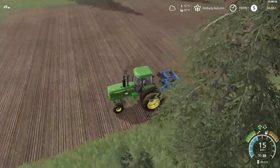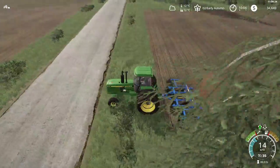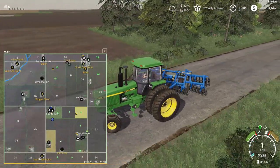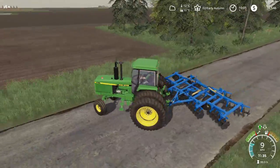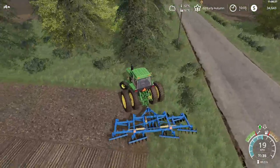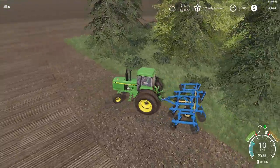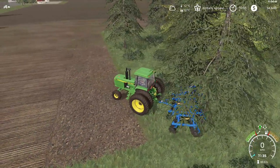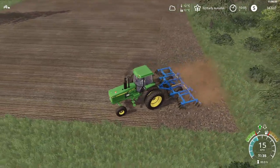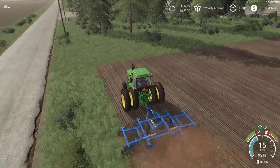Right now, as you can see, we're disking here and we're not the only tractor on the field today. I have a worker with another little disc on another section — the field is kind of split up. One section is going to be planted with cover crop, and the section I'm disking right now is going to be alfalfa.